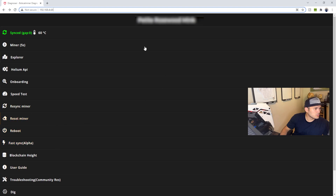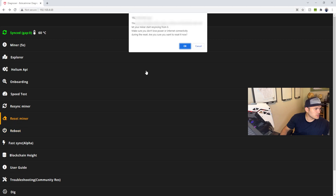Once you're here, you can see different stats like the temperature. Mine says it's fully synced, but yours probably won't show a name and might even show an error. If it does show an error, you'll still have these options. What I had to do was click 'Reset Miner.' It says: 'This action will delete all the Helium software and blockchain data and let your miner start re-syncing from zero. Make sure you don't lose power or internet connectivity during the reset. Are you sure?' — click OK.